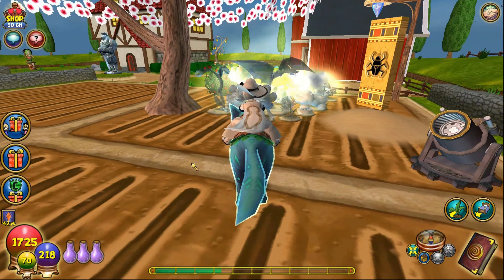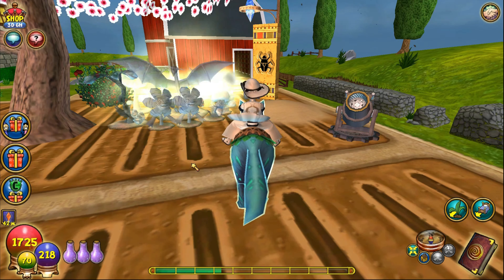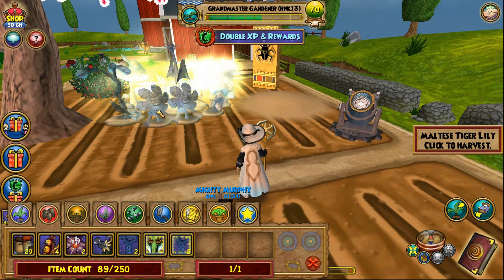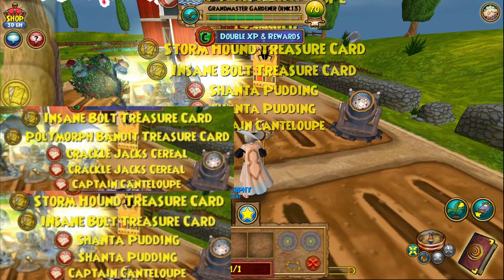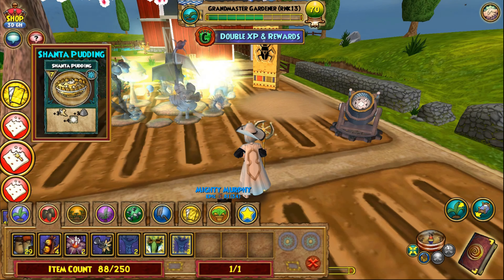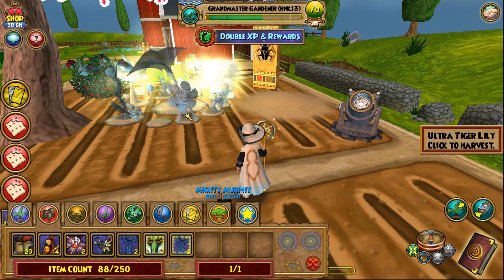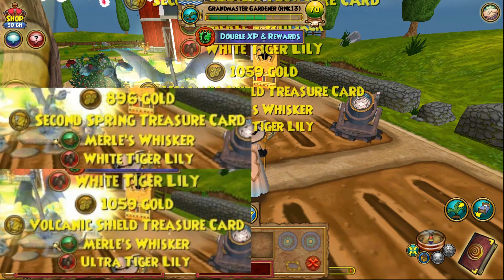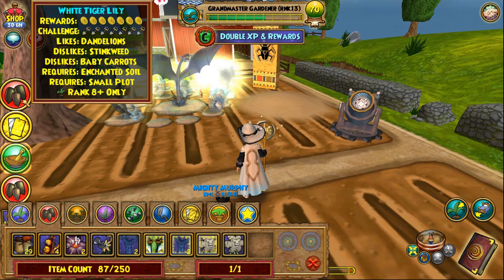These are a lot of the ultra and special plants, though I've got a couple of plain ones in there as well. You can see I have the different likes spread around them. Right off the bat we've got insane bolts and shanta puddings — that's good. Now we're going to the ultra tiger lily. The plain tiger lily gave regular drops, but the ultra gave us a merle's whisker, white tiger lily, and an ultra tiger lily seed.